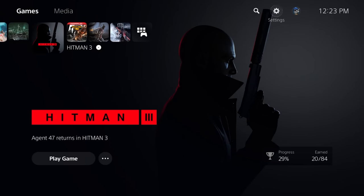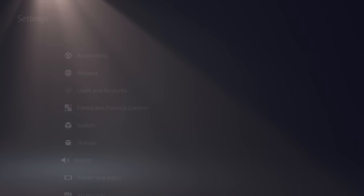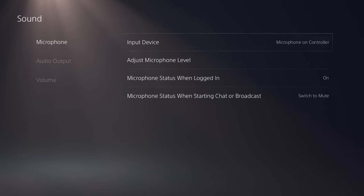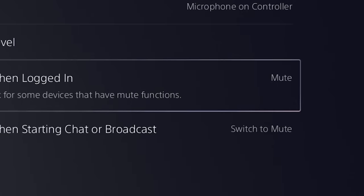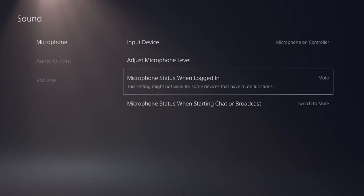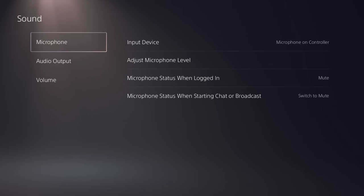Making it so it's off by default is pretty easy too. Just go to Settings, Sound, and Microphone. Change microphone status when logged in from On to Mute. You can easily turn it back on if you want by just pressing the microphone button on the controller, but this way you won't have it on without realizing it.